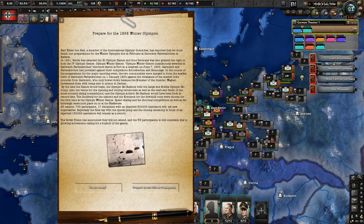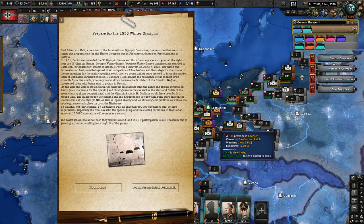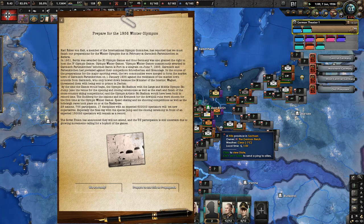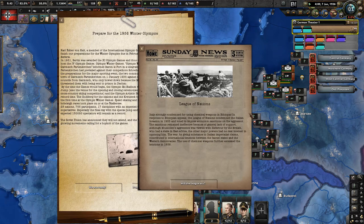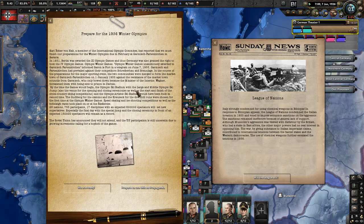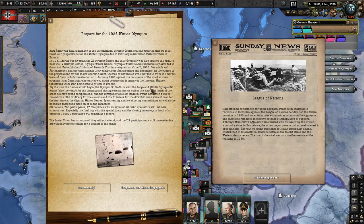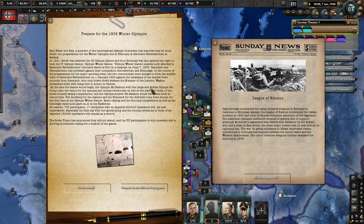In 1931, Berlin was awarded the 11th Olympic Games, and Germany was also granted the right to host the 4th Olympic Winter Games. Garmisch-Partenkirchen was unanimously awarded the Winter Games over competitors Schreiberhau and Braunlage. The two communities were merged to form the market town of Garmisch-Partenkirchen on 1 January 1935 — against resistance from the local councils, who only agreed because the Minister of Interior threatened to send them to Dachau. The Nazis didn't joke around.